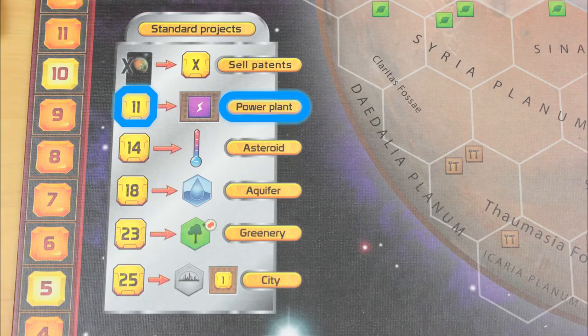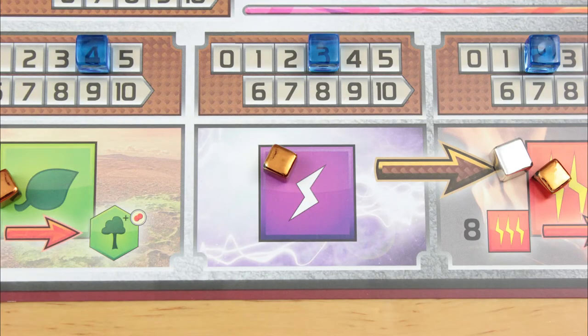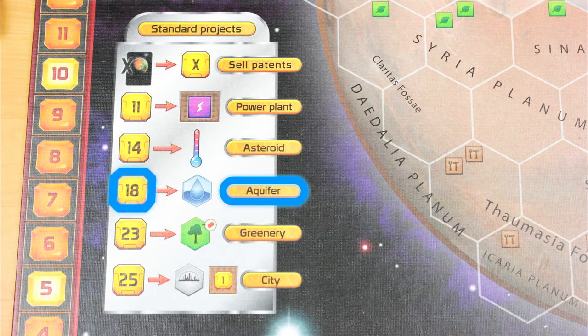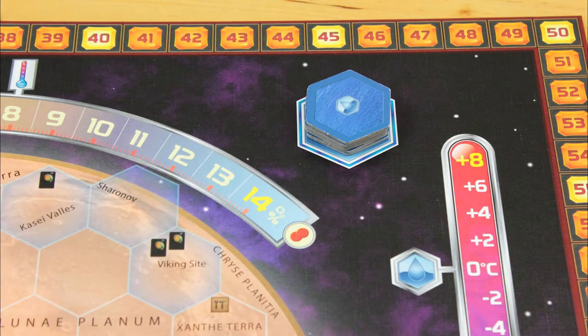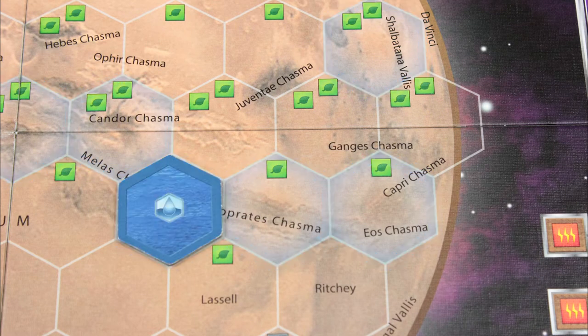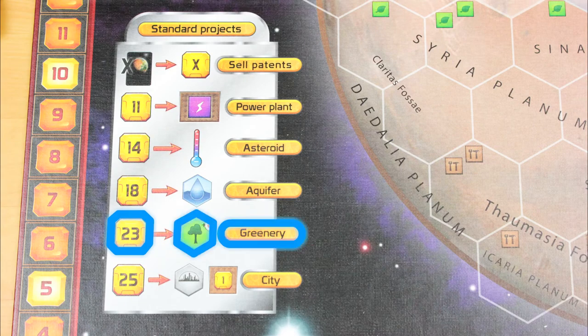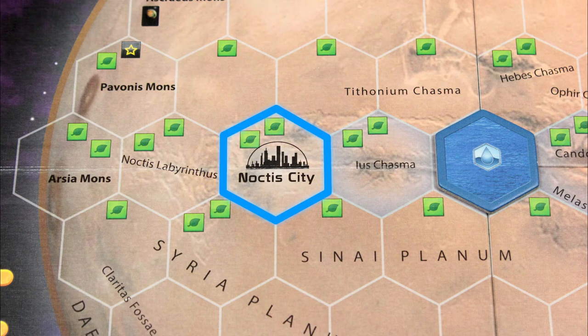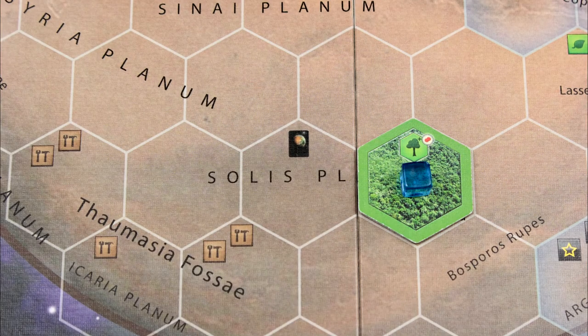This one lets you pay 11 bucks to increase your energy output. Buying an asteroid for 14 bucks lets you increase the planet's temperature by one step. The aquifier lets you pay 18 bucks to build an ocean — you take an ocean tile from the stack of 9, and you can only build an ocean on one of these blue spaces. No one can own an ocean once it's built. For 23 bucks, you can place a greenery tile somewhere on the planet, but you can't place it on any of these spots reserved for an ocean, or on this spot that's reserved for a particular city.